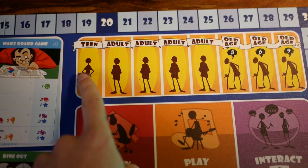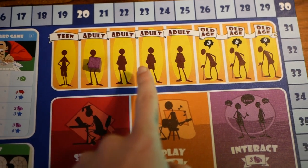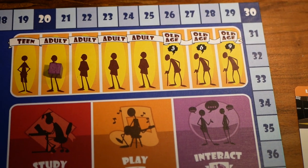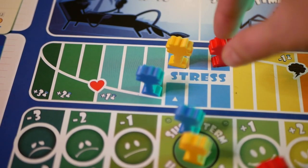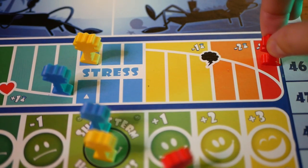Over here, you see the rounds of the game. We all start as teens, in the second round we become adults, and we may live up to eight rounds in total. Some of us will, some of us won't. In the game, you are also gathering stress, and at some point you may need to go over the last space of the stress track, which means that you pass away. There are many ways to maintain your good health, just like in real life.